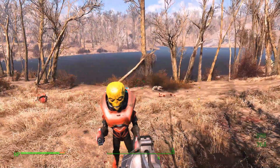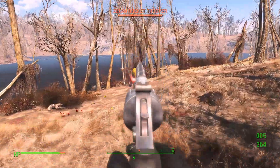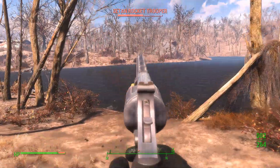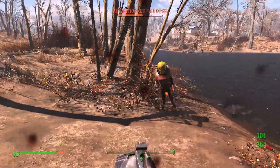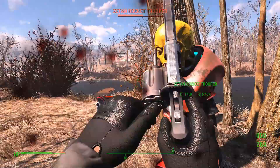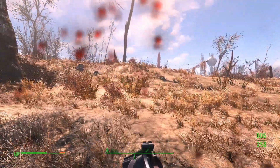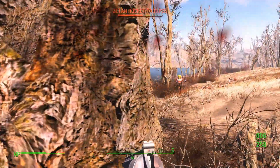Next up we have the Rocket Troopers - they've got a little jetpack and they fly around. They've got two pistols. If you get close enough to them, if you have the Robotics perk you can shut them down. They're probably running on like the Mr. Handy script or something.